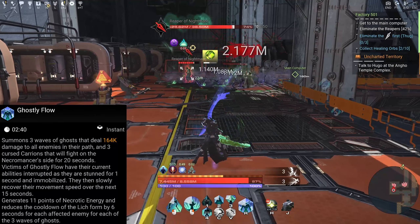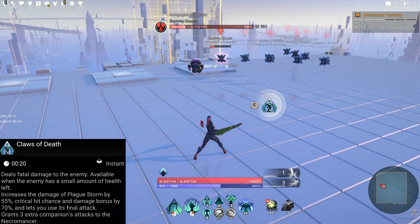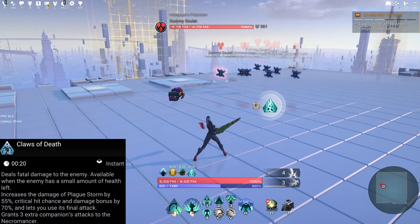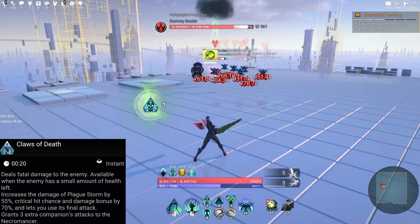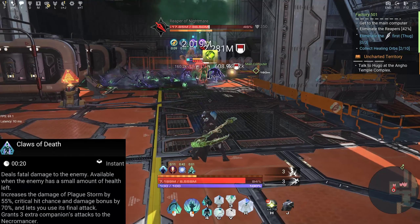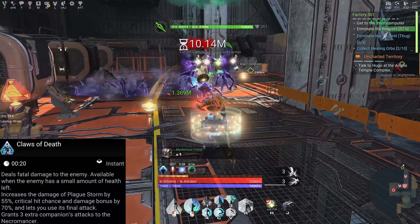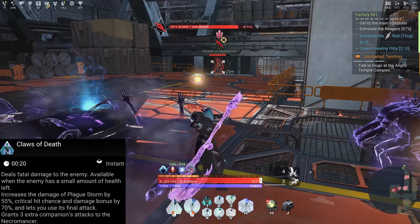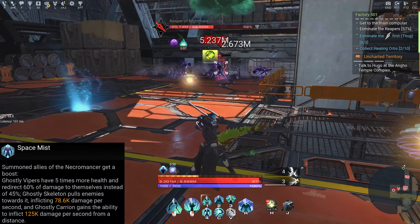Ultimate ability: Ghostly Flow — summons 3 waves of ghosts that deal X amount of damage to all enemies in their path, and 3 cursed carrions that fight on the necromancer's side for 20 seconds. Victims have their current abilities interrupted, are stunned for one second, and immobilized, then slowly recover their movement speed over the next 15 seconds. Generates 11 points of necrotic energy and reduces the cooldown of Leech form by 6 seconds for each affected enemy.